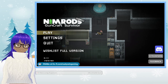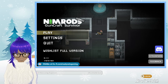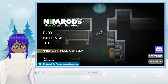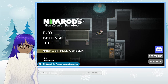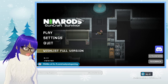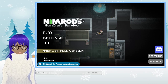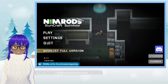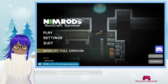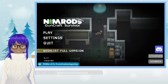That was Nimrod's Guncraft Survivor. If you like what you saw of the game, please be sure to go ahead and wishlist the full version — it allows you to do that right in the game; you can go down to wishlist. The game itself is available on PC and Mac OS. Again, please keep in mind that this was the demo for the game, so anything you saw here may or may not be in the final version when it does release. It's already on my wishlist — I must have wishlisted it earlier today.